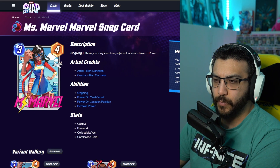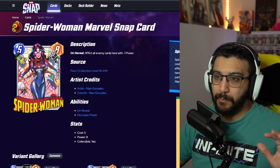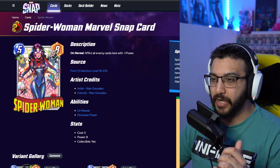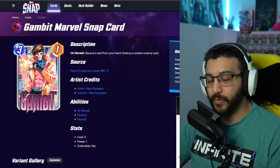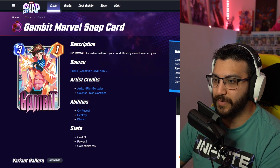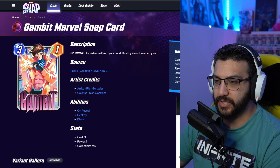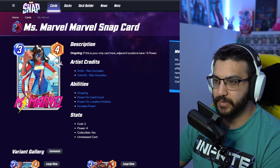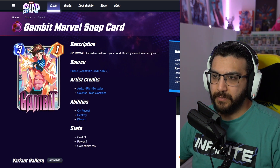So I think those are my five: Ms. Marvel, Gambit, Shang-Chi, Valkyrie, and Spider Woman. Now I've got to rank them — that's the hardest part. While I decide, make sure to comment down below which ones are your favorites, give this video a thumbs up, and subscribe if you like talking variants of Marvel Snap. Alright, I've picked my top five.